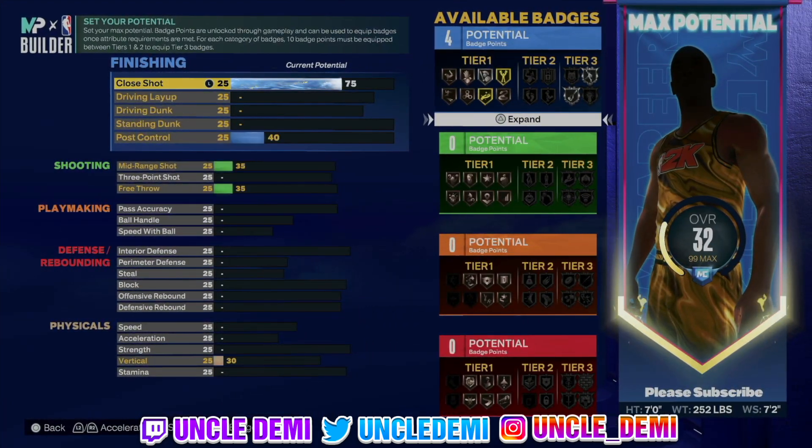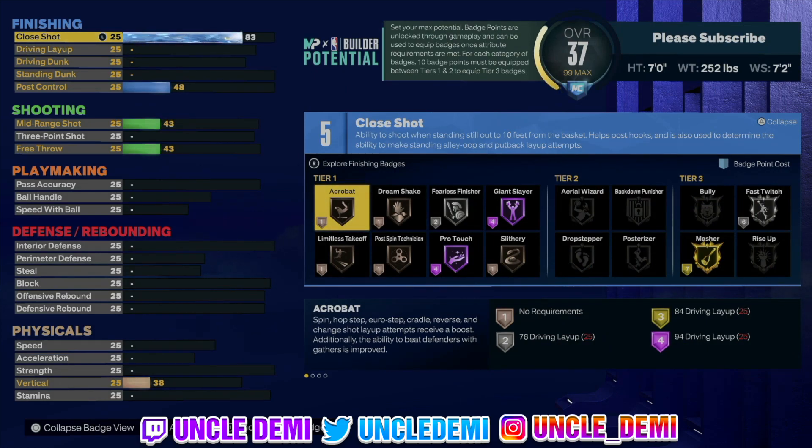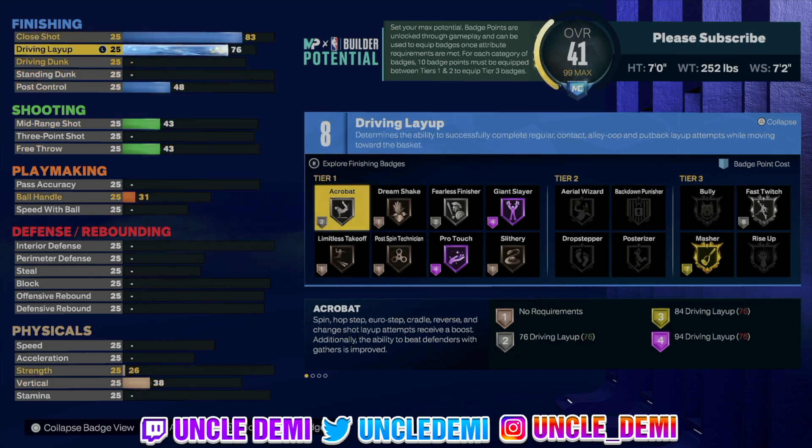Now what we're gonna do here — 83 on the close shot, that's as high as we can go. Which is not the greatest, but it's also not the worst, because this is associated with your post hook. So yes, you'd love a better post hook, but you still have a decent close shot to finish around the basket. 78 on the driving layup, which is good — to the point you will be able to get the dominant big man layup package, which is really good for any type of center build.